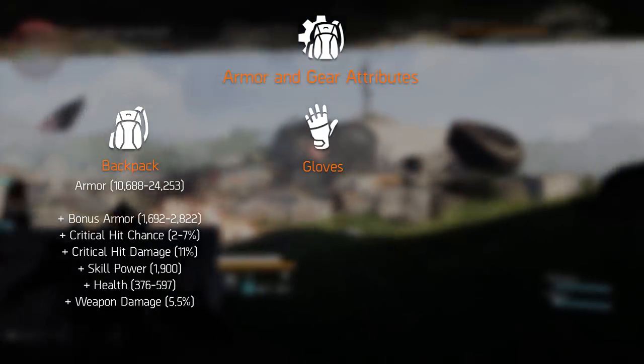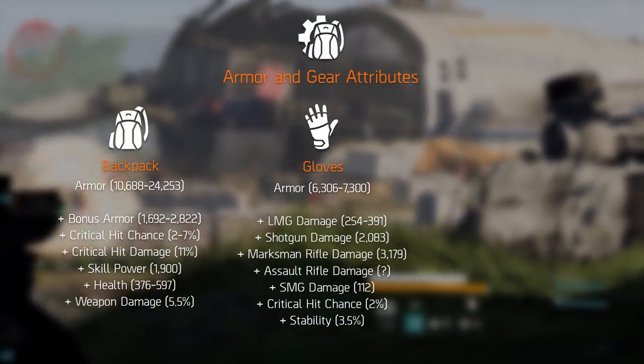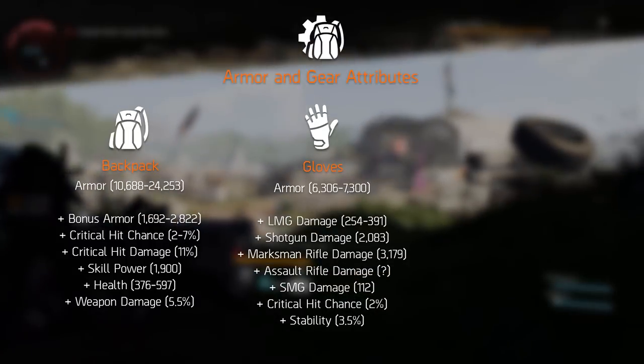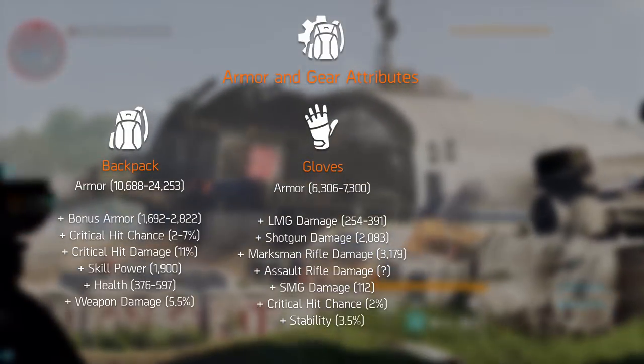The gloves roll their armor roughly between 6 and 7.5 thousand. They are unique in the fact that they are the only item that can roll weapon-specific damage attributes. It can roll with light machine gun damage, shotgun damage, marksman rifle damage, assault rifle damage, submachine gun damage, pistol damage, critical hit chance, and stability.